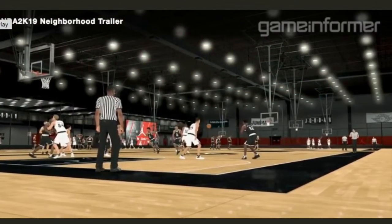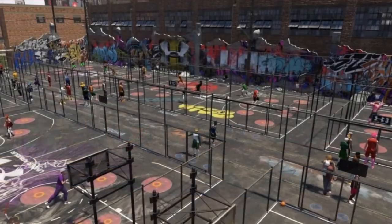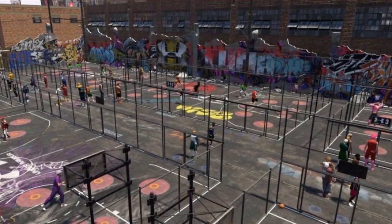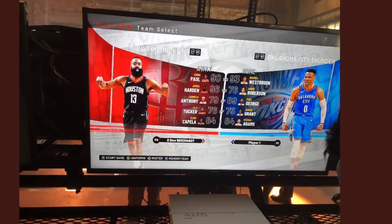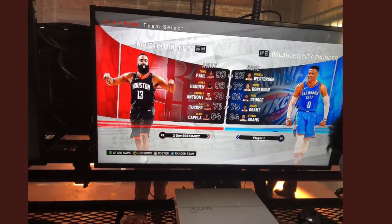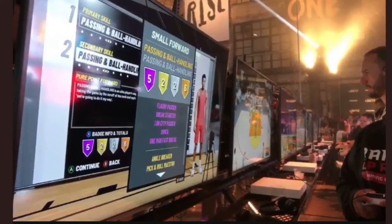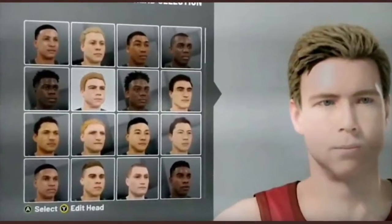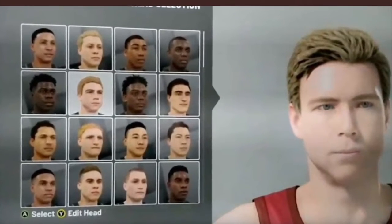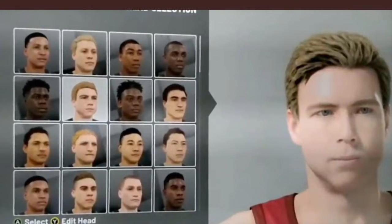We got the Jordan Rec Center back, and the playground image looks pretty different. I hate that they made it gray, but they did add a lot more designs. I was thinking people were going to be able to travel to different neighborhoods — the Flyers, the Ballers, and Rivet — but I'm fine with this. It looks different, it looks new, so I'm hyped.